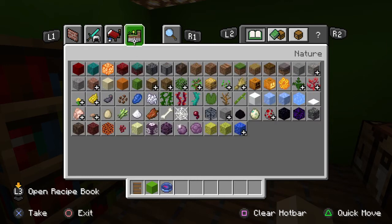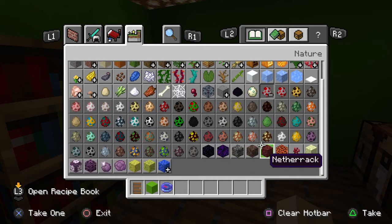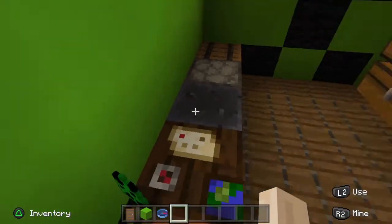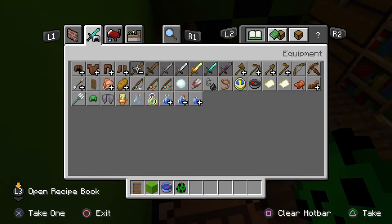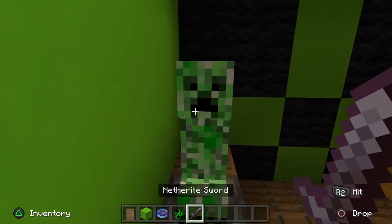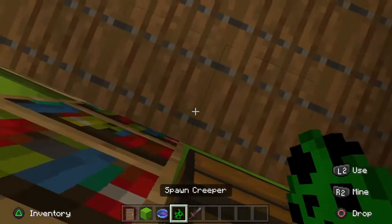I'm gonna go over here to the spawn eggs. Look, see how similar the creeper looks like to this building - look how similar - except I didn't make like those stripes. Oops, get out of here creeper.